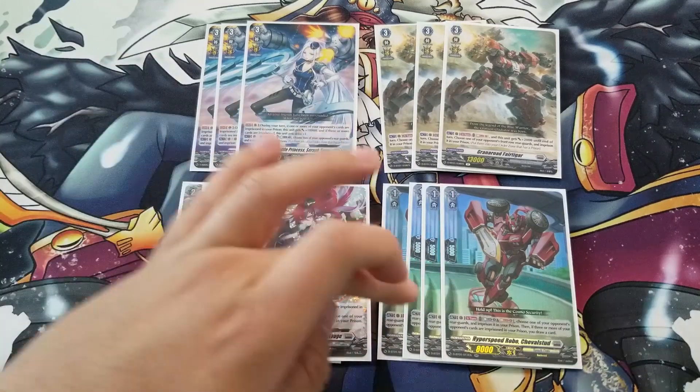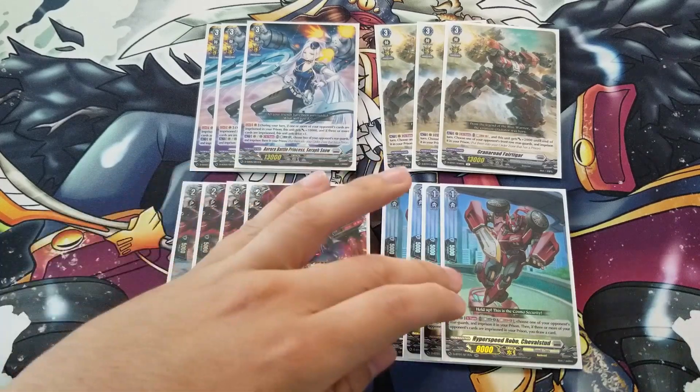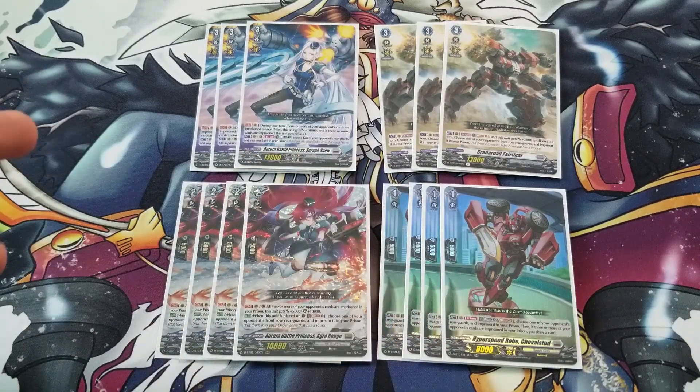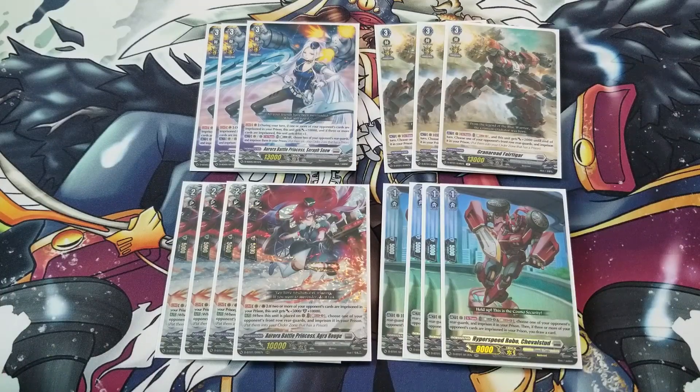Then we have Chevy Stud, the Grade 1 — it reminds me of Transformers. It's an Act skill once per turn: Counterblast 1, Soul Blast 1, choose one of your opponent's rearguards and imprison it in your prison. Then if you have three or more of your opponent's cards imprisoned, you draw a card. The cost may seem heavy, but you're imprisoning a unit and drawing a card. I usually have this as a booster so you can get a card back, maintain a healthy hand, and still make 23k columns.